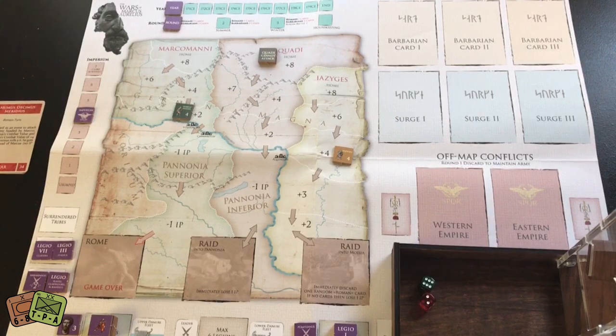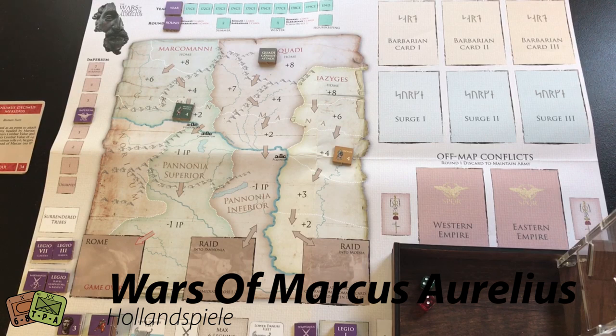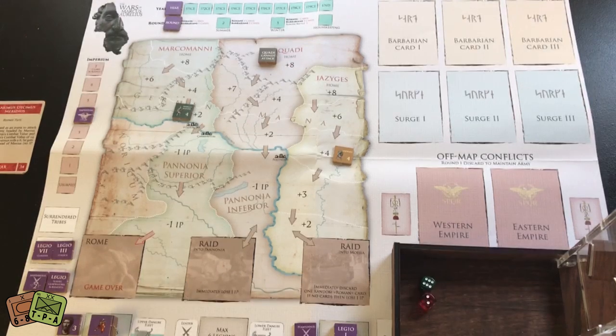Welcome to a playthrough. Today I'm going to do a playthrough of a very cool solitaire-only game from Hollenspiel called The Wars of Marcus Aurelius. This game deals with the Roman Empire from 170 to 180, where the Roman legions were battling the Germanic and Sarmatian tribes in northeast Europe, referred to as the Marcomannic Wars. I'm not a Roman historian—that's just what I've gathered from the rules and a bit of reading.